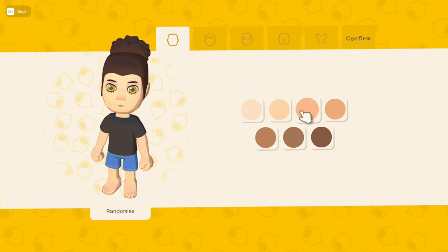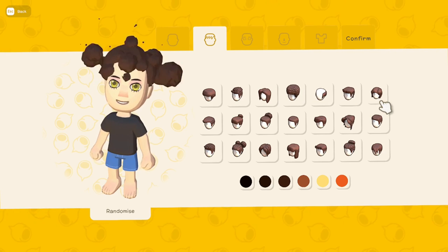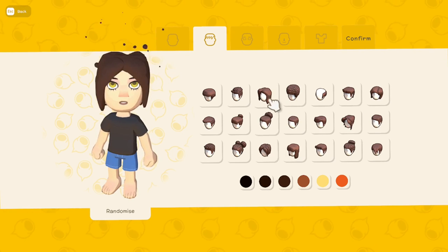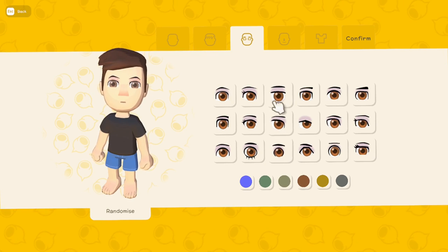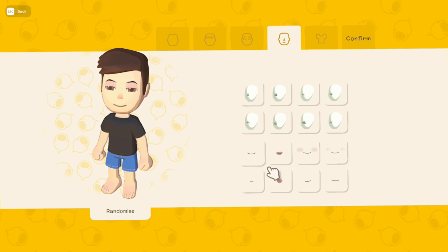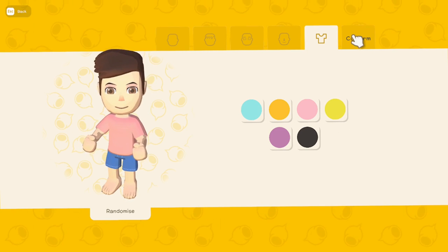The first thing we'll do is create our character and take a look at the options. First you can pick your skin color — seven different options. Then there are hairstyles and I really like the effects and animations when you change your hairstyle. There are quite a few options. Then you can pick your eyes, your nose, and a cute little mouth. Lastly, you can choose the color of your shirt, and every color comes with a different design. We'll go with pink and confirm.